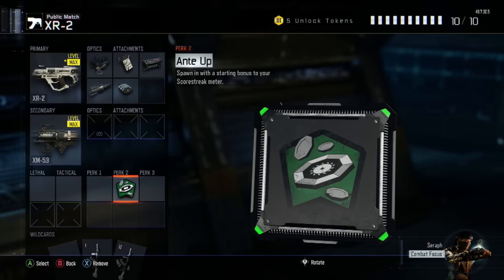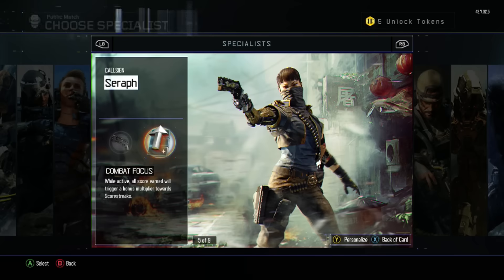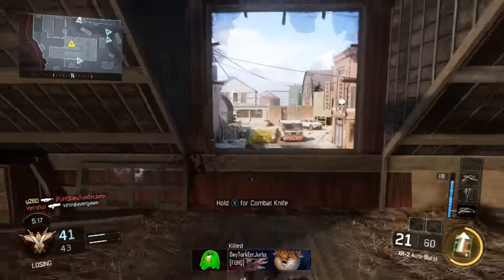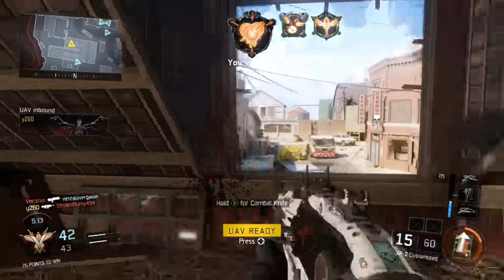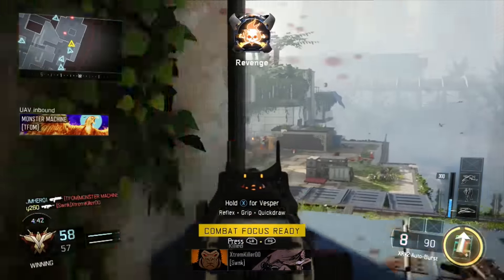To round off our class, we need a specialist. Because we're going for high scorestreaks, I recommend the Seraph and her Combat Focus ability. When active, Combat Focus awards a bonus score toward your own scorestreaks — in my experience, it seemed to double any score I was able to achieve. For example, instead of receiving 100 points for killing an enemy in Team Deathmatch, I'd receive 200.